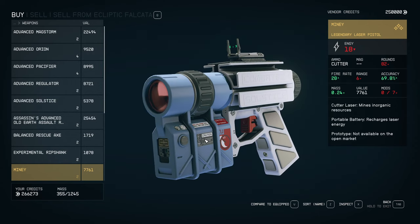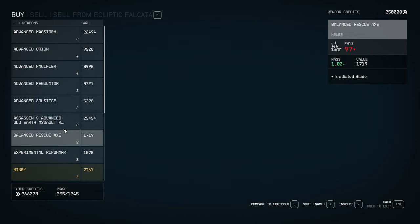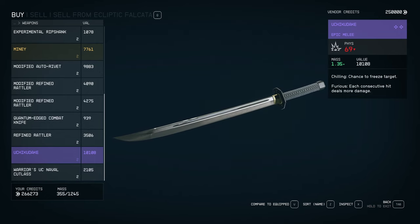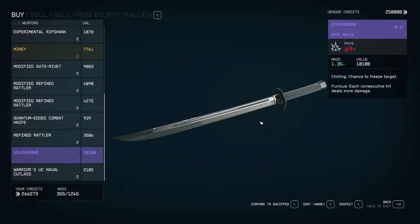Something interesting about it is 0 of 7 mods — you can put a full spread of mods on this. That could be interesting to see what people could come up with using certain mods. You also get this nice katana right here. It has a chance to freeze and the furious perk. Very cool indeed.